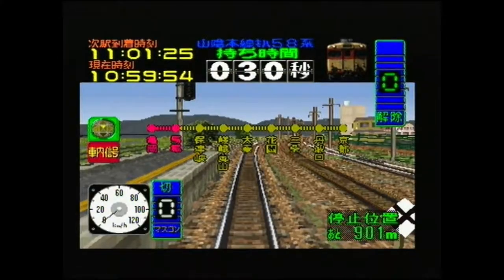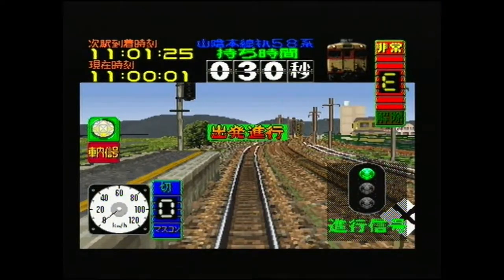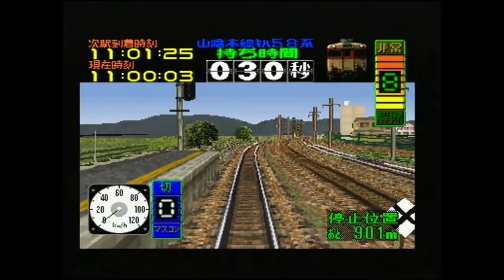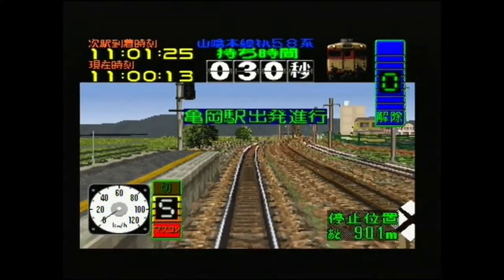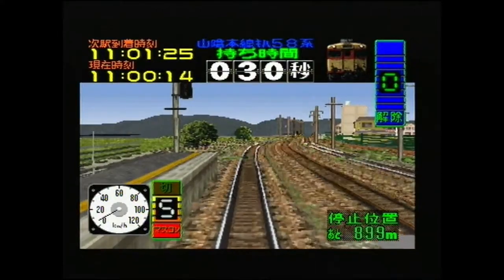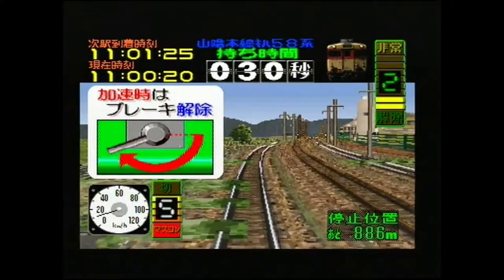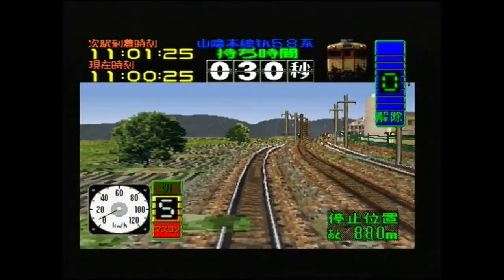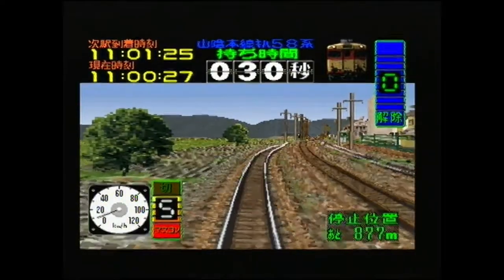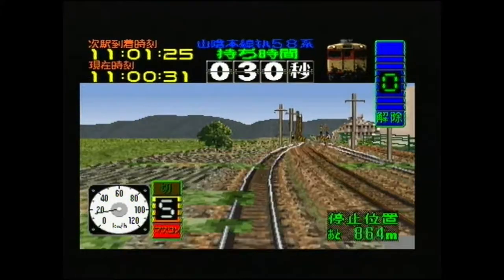As I explained before, left controls the acceleration and right controls the level of brake. Starting from zero — I've moved that and it's gone to zero, which means there's no brake applied. If I start going at speed, you'll see I gradually build up. If I press one, I will start braking very slowly, and then as you move up to eight, you start braking faster. I'm not going to do that for the moment — I'm just going to keep building speed. Let's go on our first proper route and see if we can reach the destination in time.